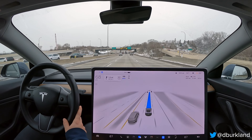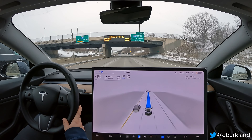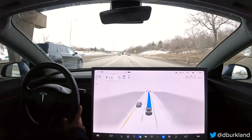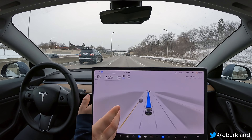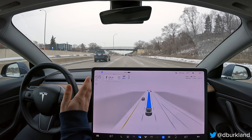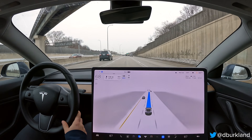About a mile up the road is where we've had some problems again, due to stale map data, where the car thinks it needs to be too far to the right, which would cause it to miss our correct exit, and it would go back and forth and kind of fight itself. So I'm very curious to see what FSD does here.